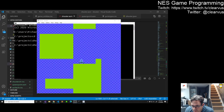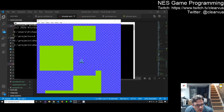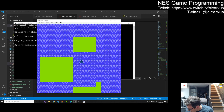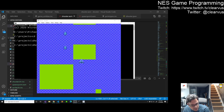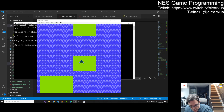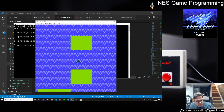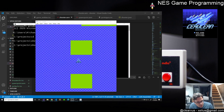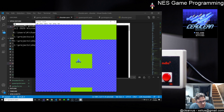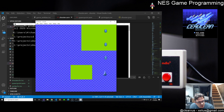Hello, welcome to episode 135 in this series where I'm programming a game for the original NES live on Twitch. Last time we were fixing some of the functionality that had been broken because of changes to the way we were representing entities and sprites. The entities were broken out into their own thing, the sprites were broken out into their own thing, so we could do things like have the animation of the ship turning.